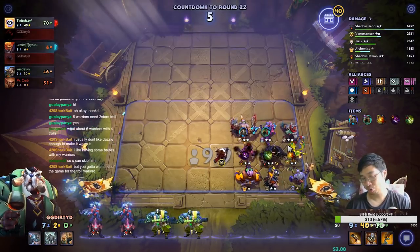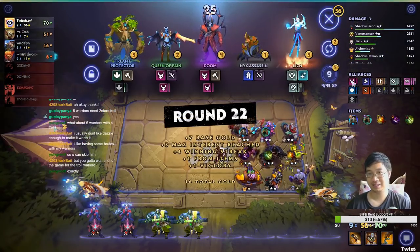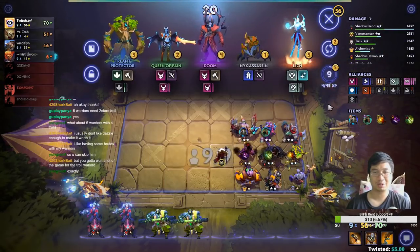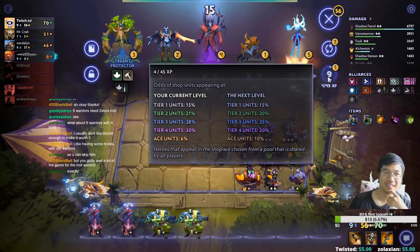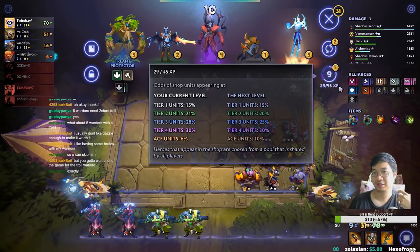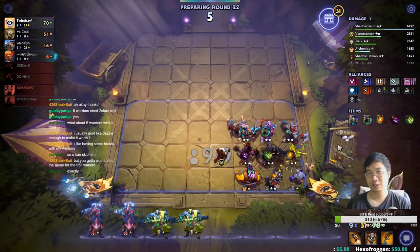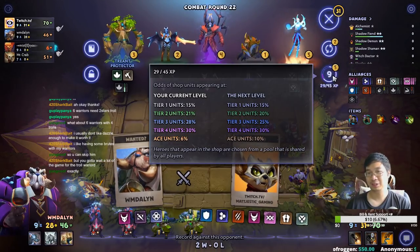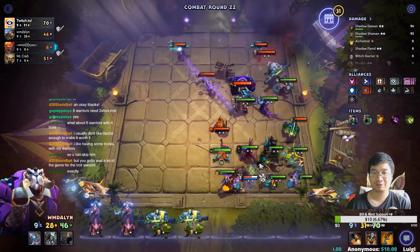Sometimes you get lucky with the Troll, other times you wait a long time - that's the hard part. At this rate it's better to roll I reckon. Leveling up does give me higher rates. Because I have 17 HP that's the biggest factor - I can level up. If I don't have much HP like 50 or 40 I'll roll at level 9 for sure. It's very expensive to go level 10. Round 23 is usually the earliest round to go to level 10.